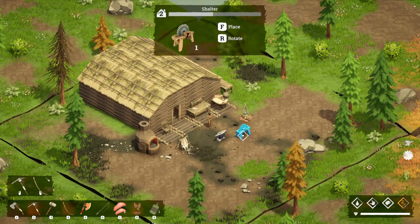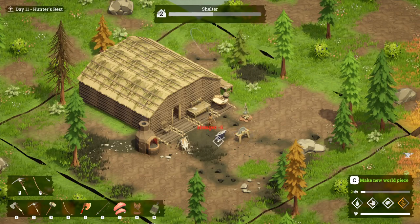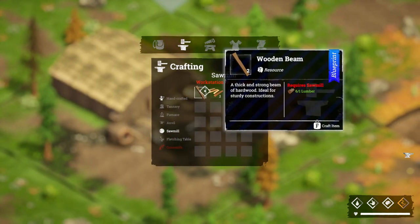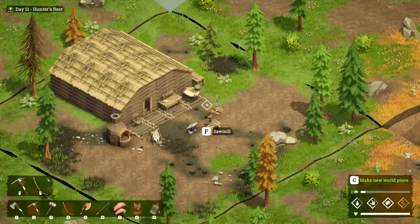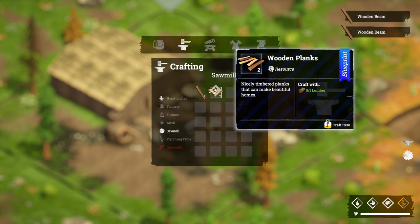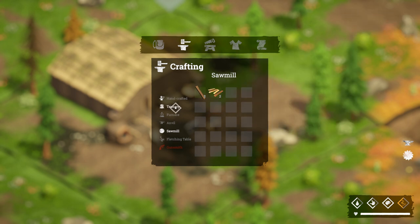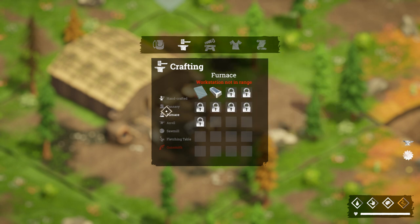Now we've got wooden planks and wooden beams. Let's go and place our sawmill — we're going to place it just outside our base. Now we can come here and make wooden beams and wooden planks whenever we need them. Great, we've crafted everything we need and this stage is now done.